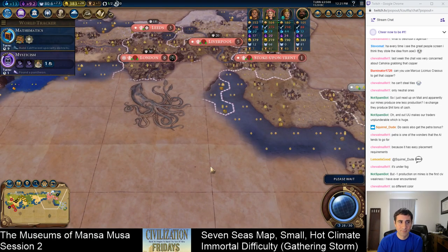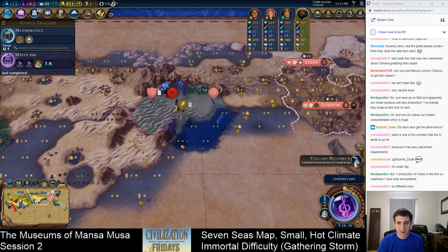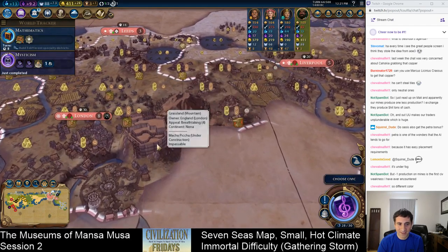Mysticism policy is in. You just fortify to heal here. The spearman took more damage. We've got a volcano — it's gone active right in the middle of English territory. Yes, please. So they're building Machu Picchu; I can see it under construction.